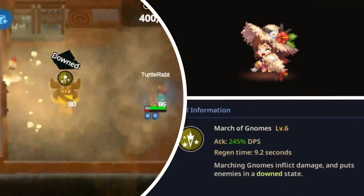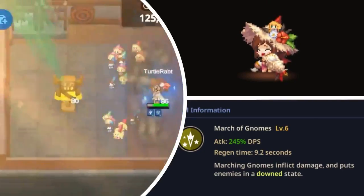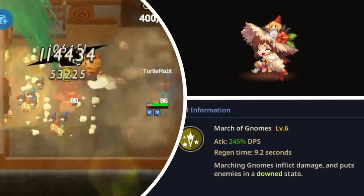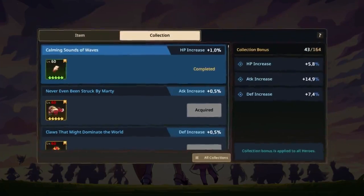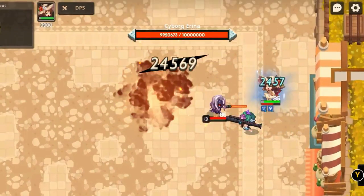Her weapon skill is called March of Gnomes. At level 6, it has an attack of 245% DPS and a regen time of 9.2 seconds. Marching gnomes inflict damage and put enemies in a down state. It has a wide range, so kiting enemies with this skill is not a problem. Collecting this weapon will also grant you permanent HP stats plus 1%.